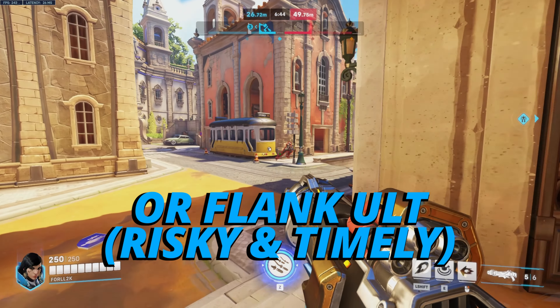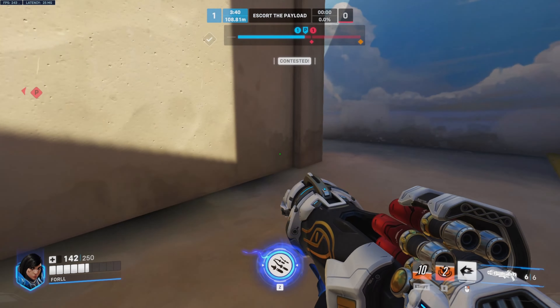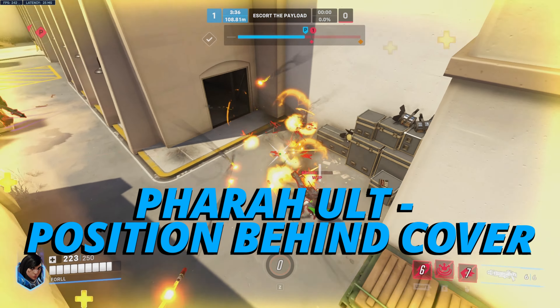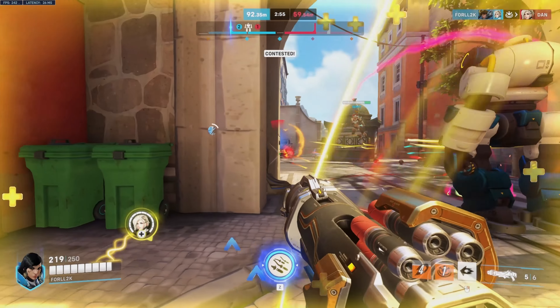However, flank plays are more risky and may take more time to get into position. Another tip for Pharah's ultimate is to try to position behind cover when you ult, as you are a standstill target after pressing your ultimate.